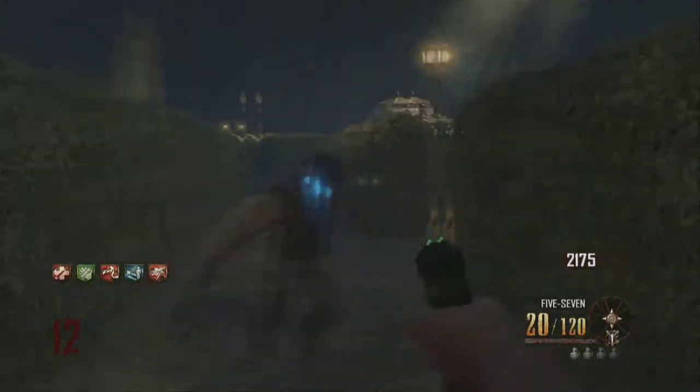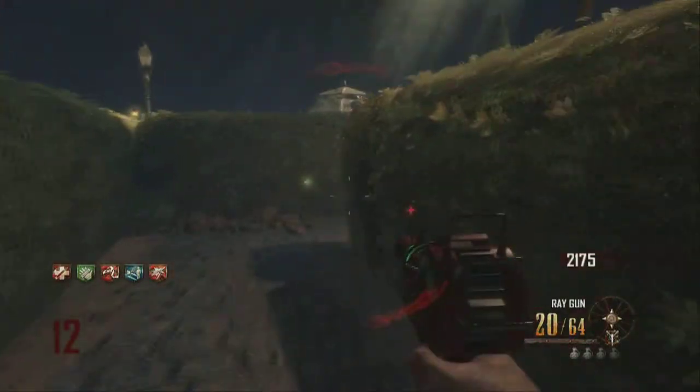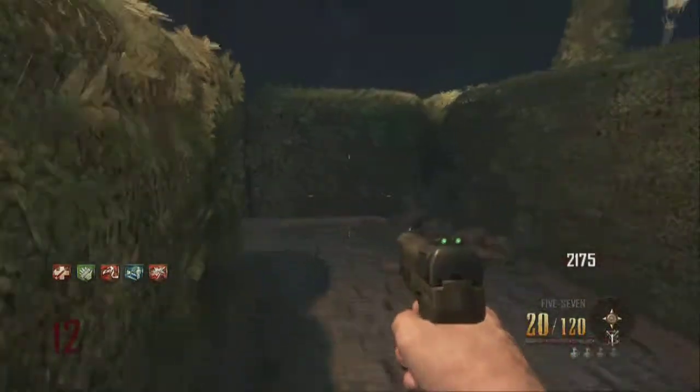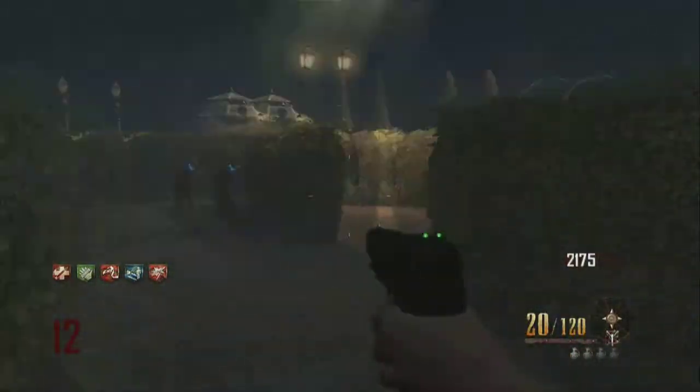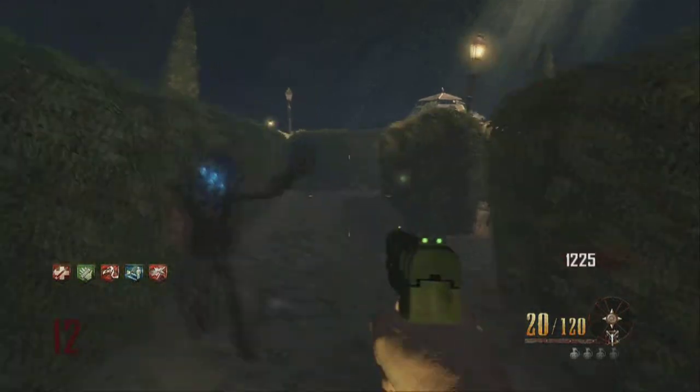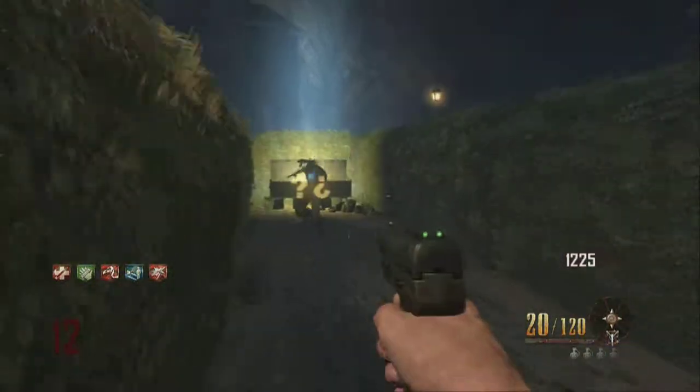What is going on guys, Ethan here from Lucktrout bringing you another Zombies How-To. Last episode you saw me complete the Awaken the Gazebo achievement and I also taught you how to share money with your friends in the new map Buried.